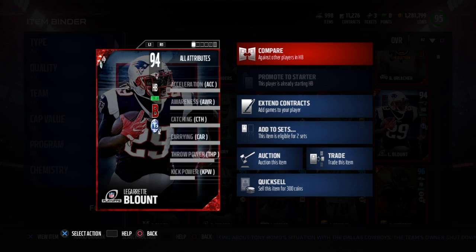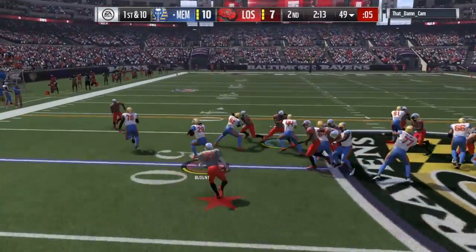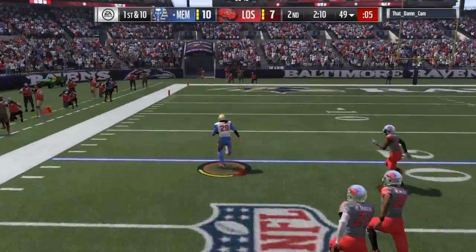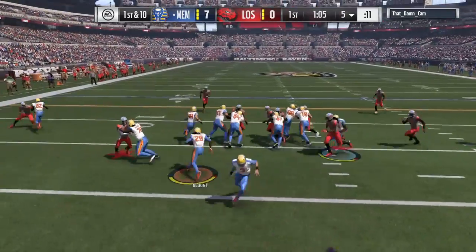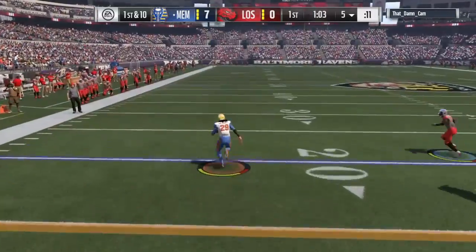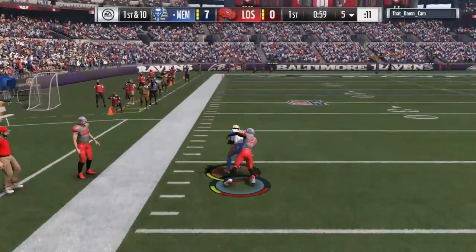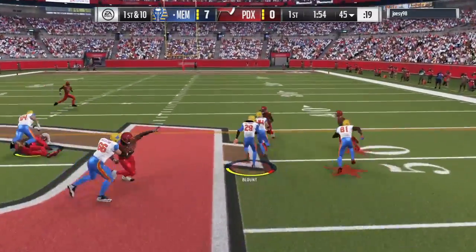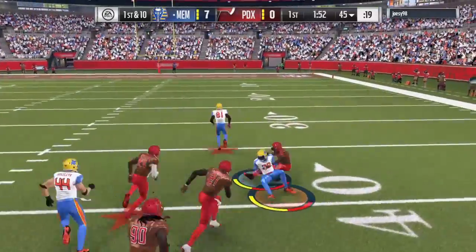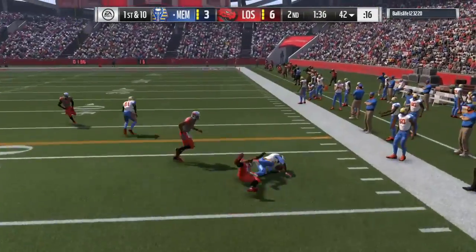The first thing I want to talk about is his speed: 90 speed, 93 accel. This right here was the only breakaway run he had. Every other time when I thought he was gone, he would just get caught from behind. You can see right there he almost got caught. This right here shows that if he gets a breakaway run, he won't always pull away — that happened over and over again. He just doesn't have the breakaway speed to finish those plays.